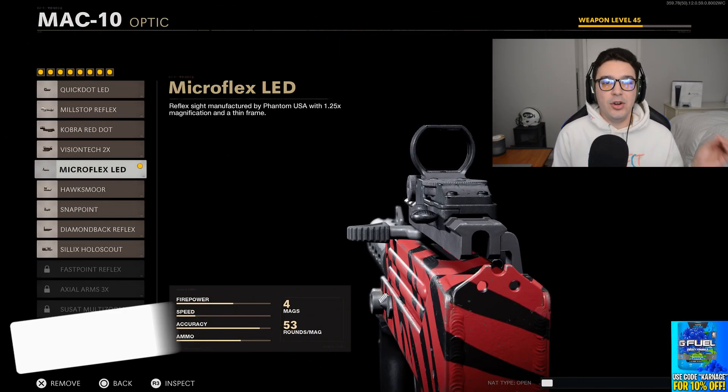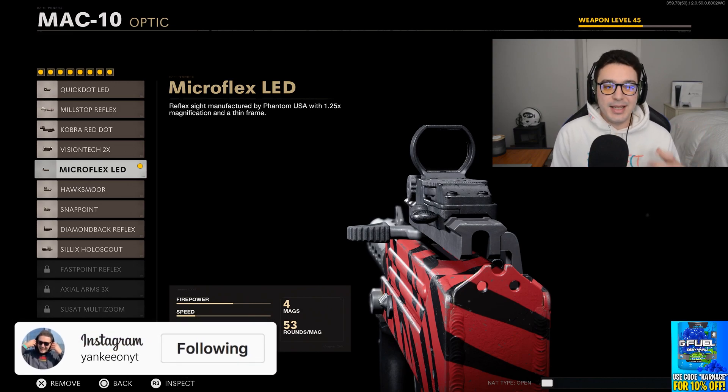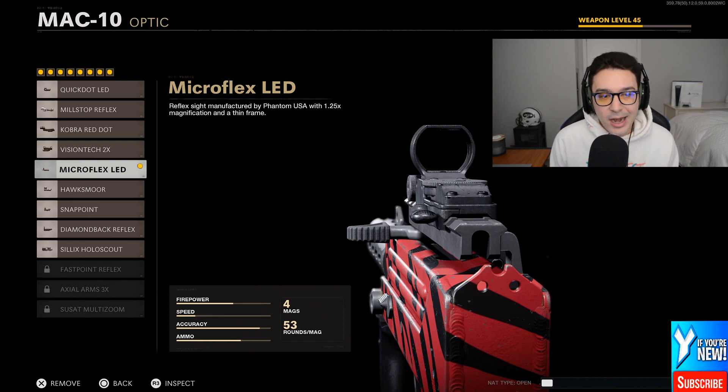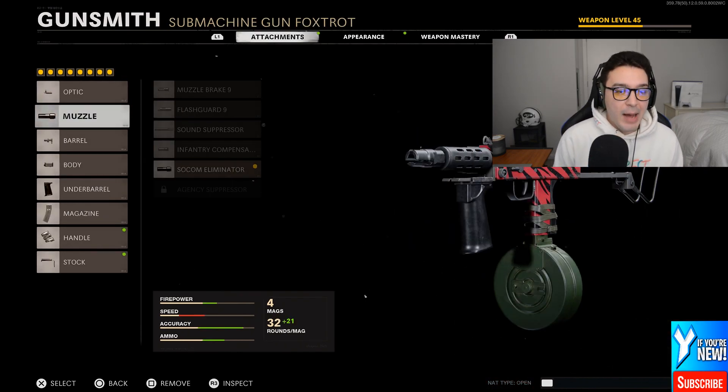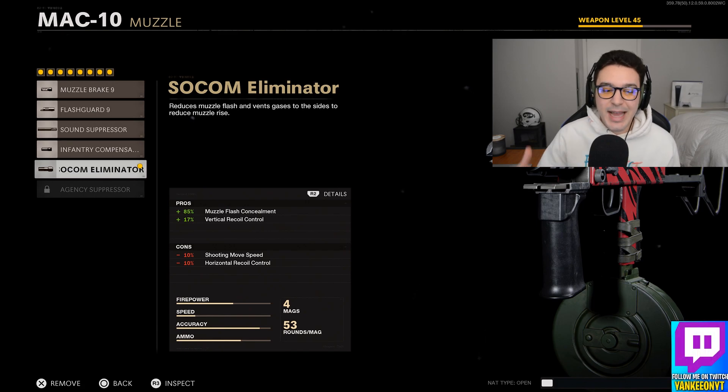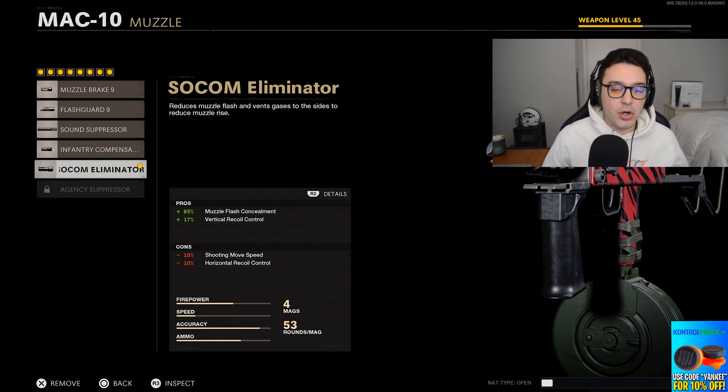I am not a fan of the iron sight on this gun whatsoever. I just find it super difficult to see my enemies and win gunfights with that recoil pattern. Moving on to the muzzle, we have the Socom Eliminator. This gives an 85% increase to muzzle flash concealment and a 17% increase to vertical recoil control. There is a slight decrease to horizontal recoil control, but we will fix that later on.